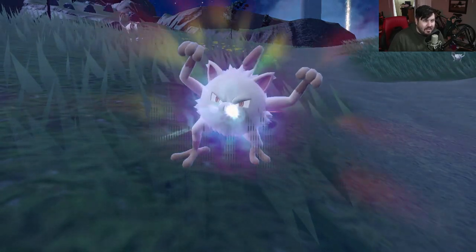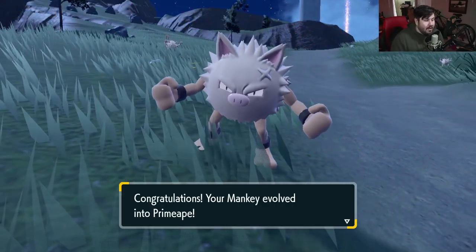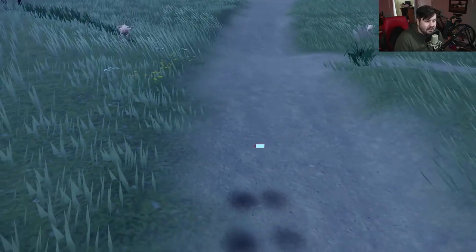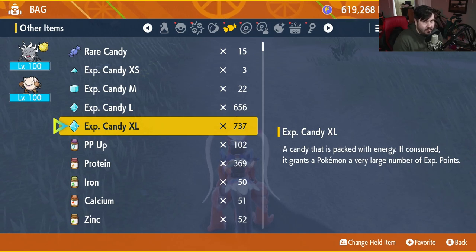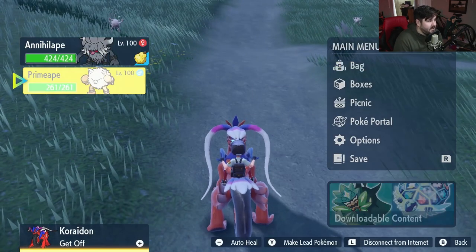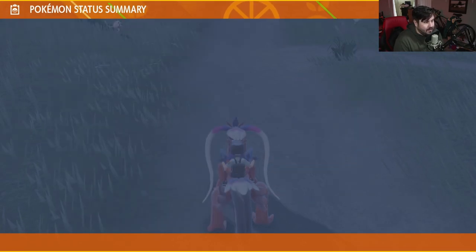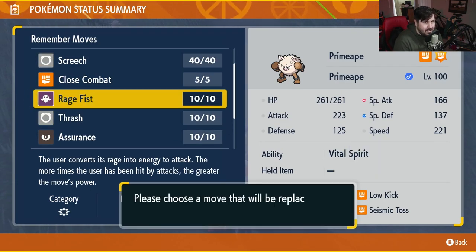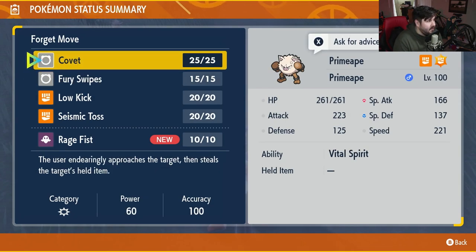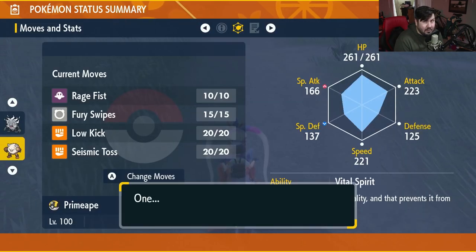Once your Mankey has evolved into Primeape, this is where things get kind of complicated. In order for Primeape to evolve into Annihilape, you're going to have to use the move Rage Fist 20 times and then level up one more time. Rage Fist is a move that Primeape learns naturally — that's why I said to make sure he's at level 100. Just come in, go to Remember Moves, find Rage Fist, teach it to him, use it 20 times, then use a Rare Candy on him and he'll turn into Annihilape.